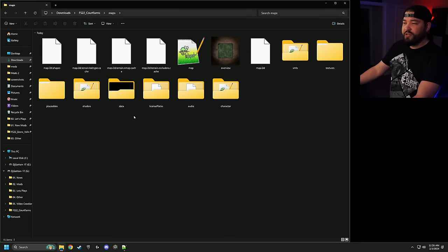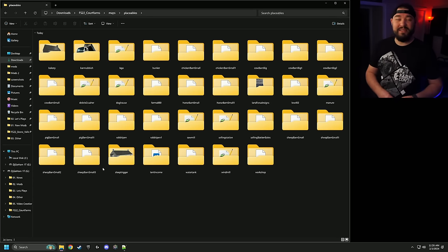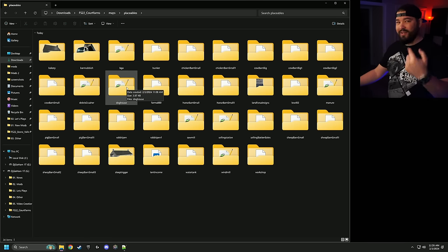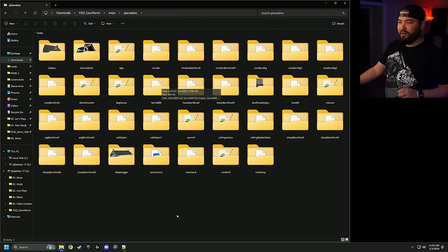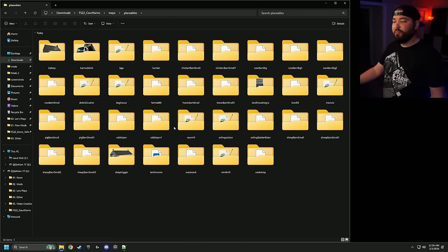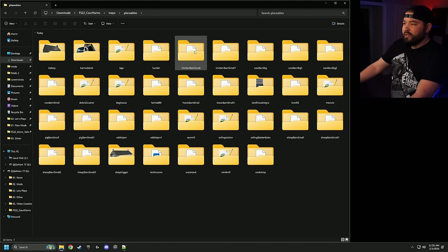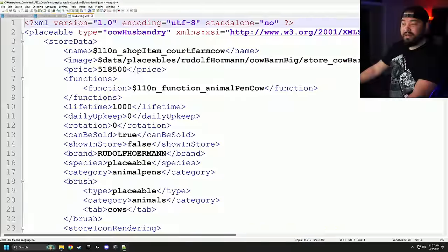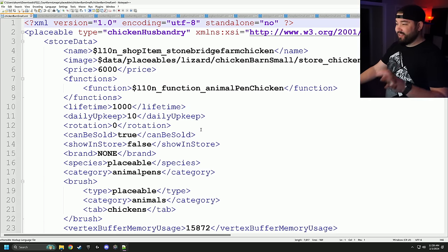So we're using the PC-only version. Go into Maps and find Placeables — sometimes you'll find these in other places so look around a little. In here we have very similar things: chicken barn small, chicken barn small number one, cow barn — four cow barns — doghouse (don't modify the doghouse, stay away), horse barns, pig barn, rabbits, and more. I was able to modify rabbits with no problems. I just do all of them because that makes testing easier.